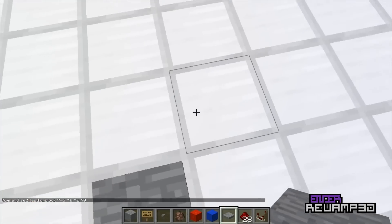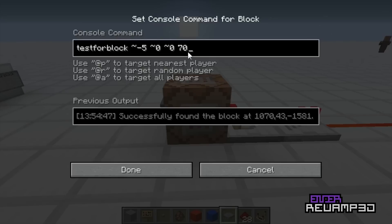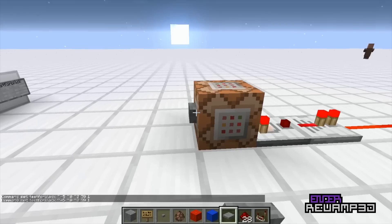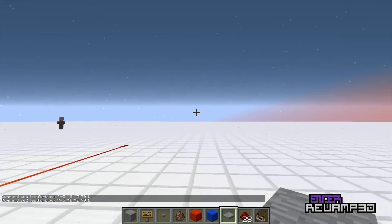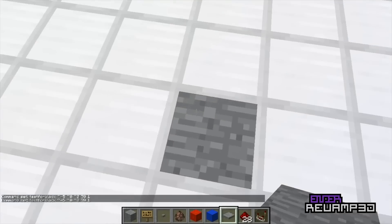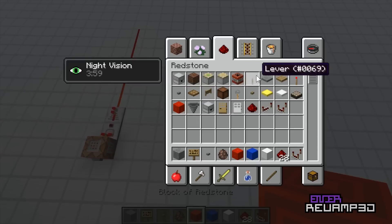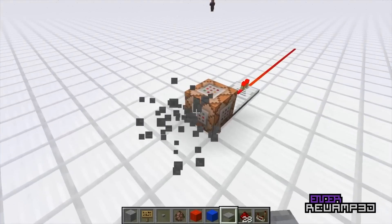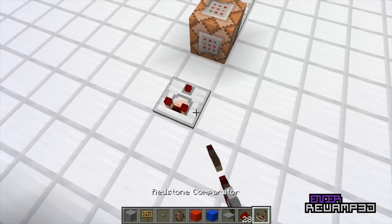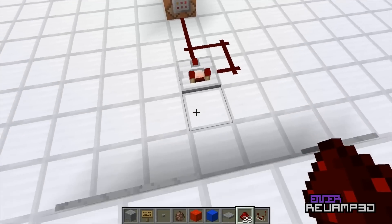And the damage value for a stone pressure plate is 1. And so now — is there? No. But if I was to check it now, then it would — yeah, you can practically have like a block in the air, and you can have no redstone underneath it, but you can still test for it if you have the constant clock running like this. Yes.